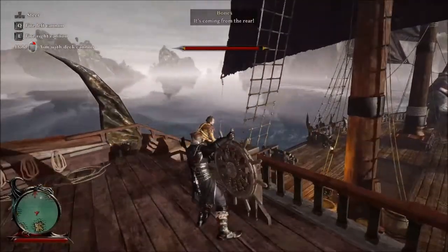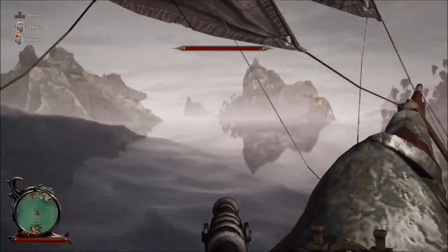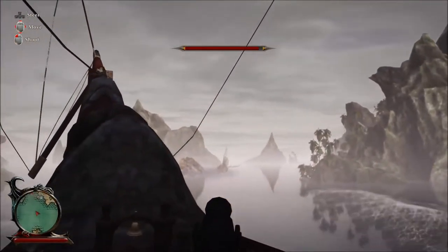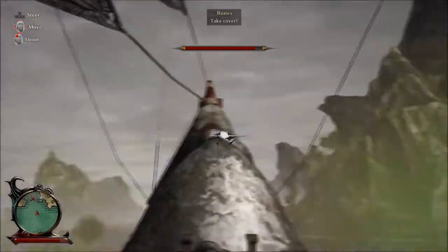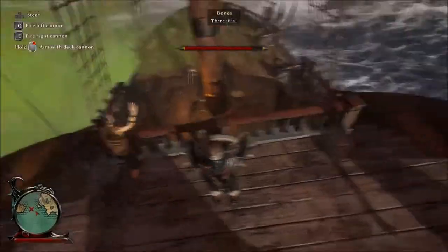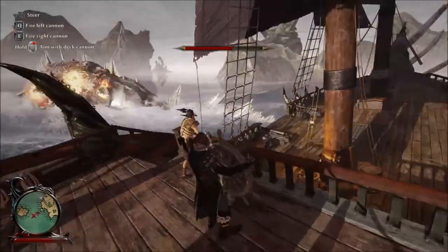You can actually get in a couple of broadside attacks sometimes if you're good enough. The last phase is when he swims around in a circle spinning at you repeatedly. This is the hardest phase, especially if you've got range on him — you're just going to have to sneak in at an angle to get in close, or hope that he spawns near you.